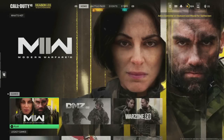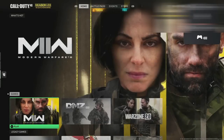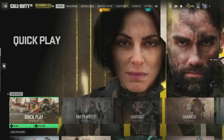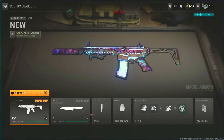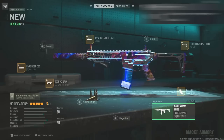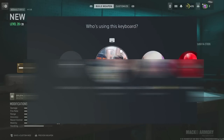With controller one, sign into the dummy account and come to this screen. With controller two, log into the account that has the stuff you want to dupe. Press X to log the second account into Modern Warfare. Press on Modern Warfare with the first controller on the dummy account. Go over to Weapons with the second controller — the account with the stuff to dupe — and in any class select the paid blueprint variant. We're doing it on the M13. Press L2 to bring up the save-as-custom-mod screen, then with the right analog stick move that pop-up to the left.